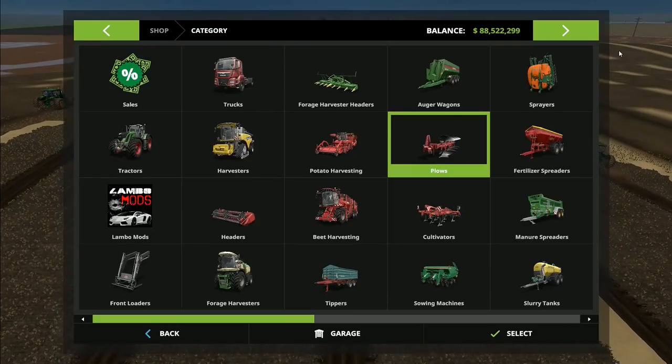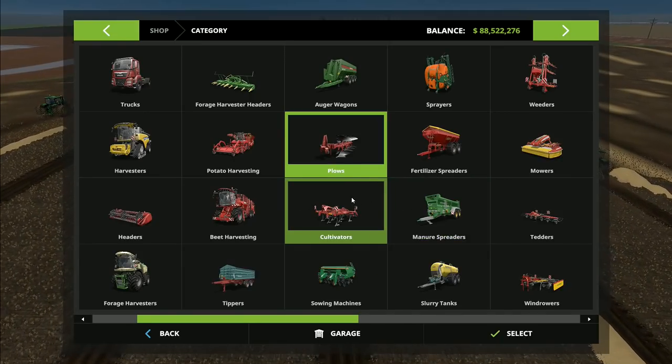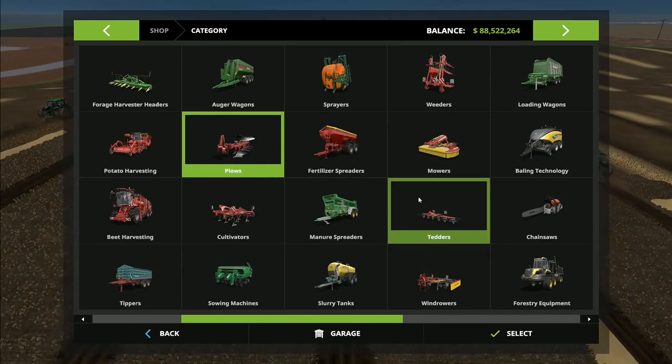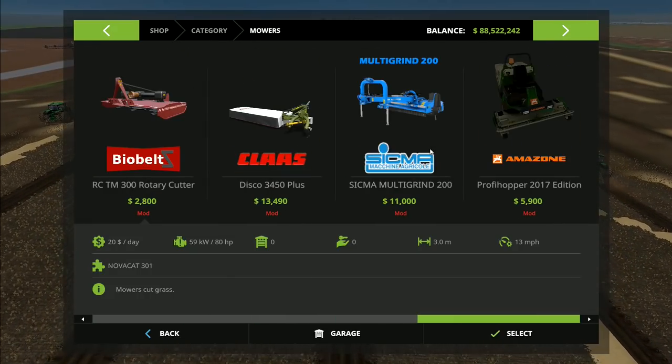I genuinely love the fact that this is working quite nicely. Courseplay is great — I had a look and I will be able to puzzle my way through it. It's going to be useful, but there are some things I was hoping to do that won't be possible. One idea was to use mowers — specifically the Amazone Profi Hopper — let me buy one to show you.